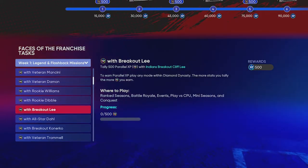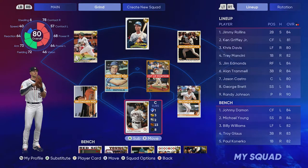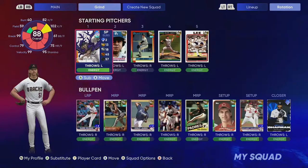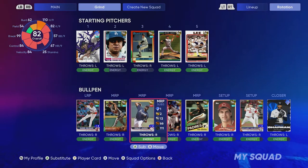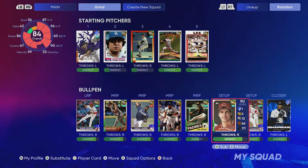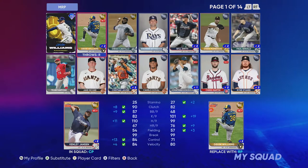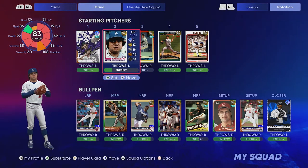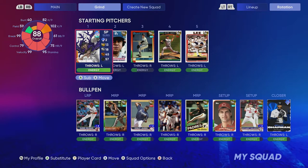Here's what my lineup looks like for Conquest - I've got it set up for those parallel XP missions. As you play Conquest you'll progress towards those rewards. Make sure you've got your pitchers in there as well. The Goose Gossage and Rob Dibble are done, and Mariano Rivera too. So really I just need to grind Valenzuela, Smoltz, Kazmir, and Cliff Lee. I got the Randy Johnson one done earlier today.